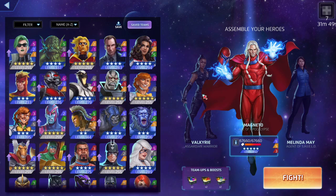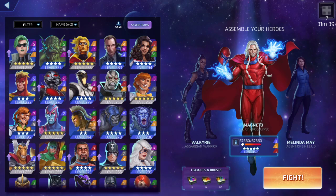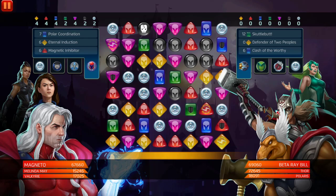The buff on her was amazing — the first turn CD tile. We're gonna be using boosted to speed things up. 355 best build, 553 best build. We're going up against Beta Ray Bill, Polaris, and Jane Foster. Let's get into it.